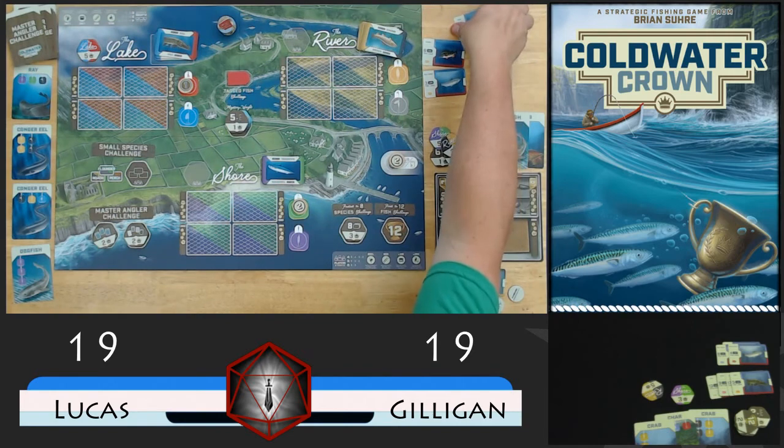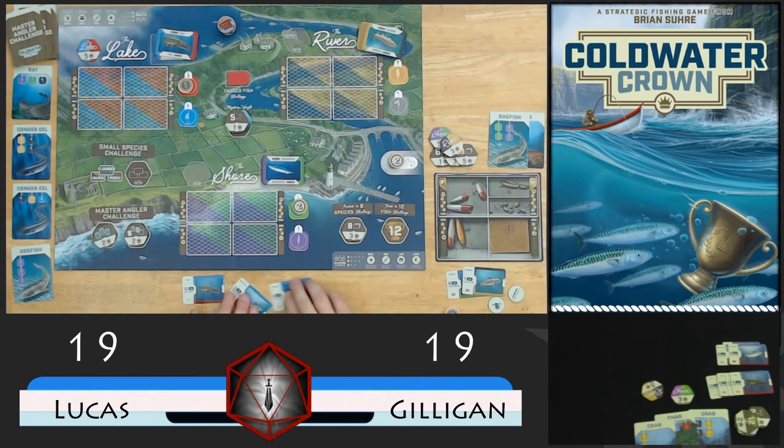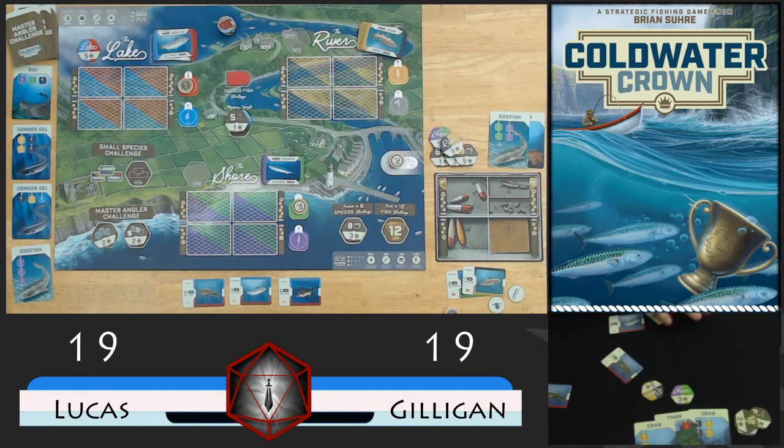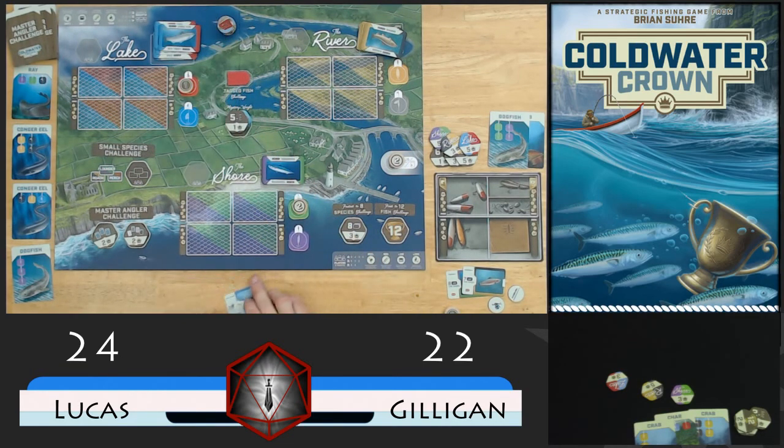Now we'll score the lake. All of mine are one of each. He's got three different sea trout and four pikes. The dummy player has to take the heaviest - he doesn't take the tag challenge into context. So we'll get rid of those and he'll keep the 17 pound pike. That's going to give Gilligan 23 on this challenge and I've got 24. So narrowly, I'll pull out the lake challenge - get the 5, get the 3. No red tags here. Now we'll just add up the trophies.